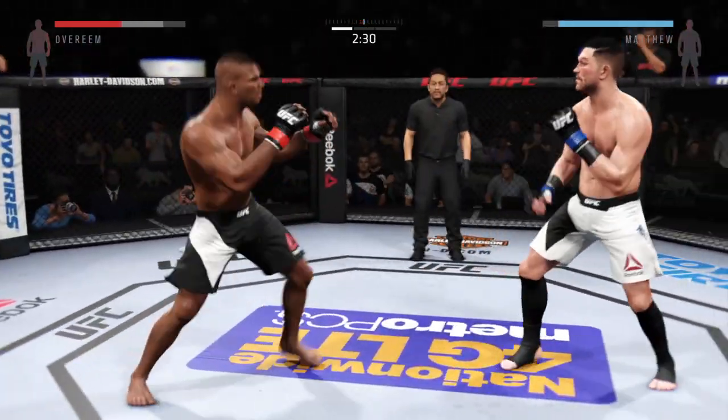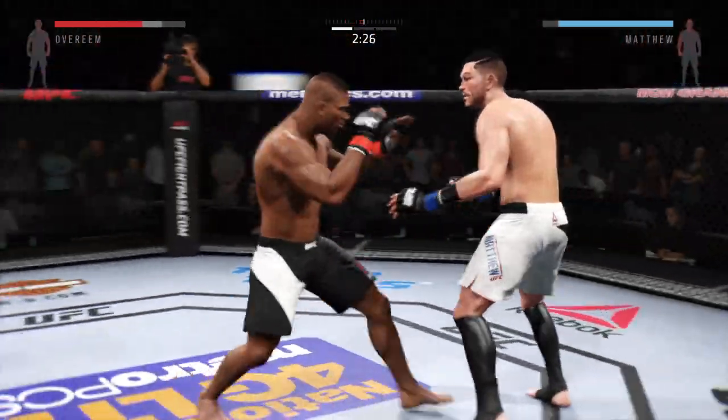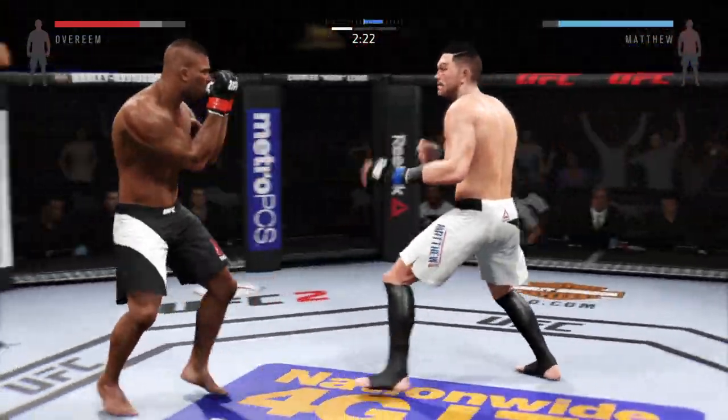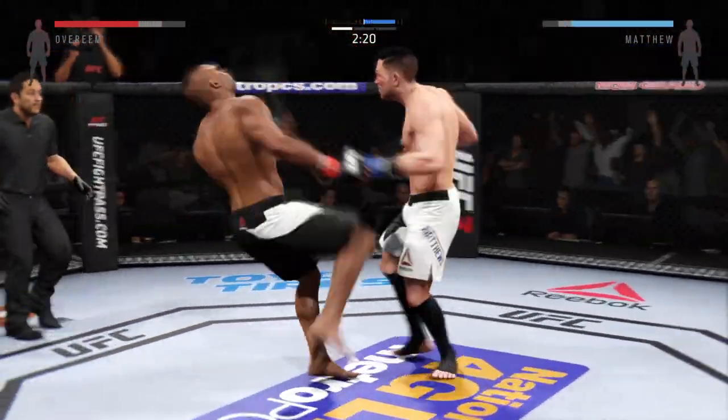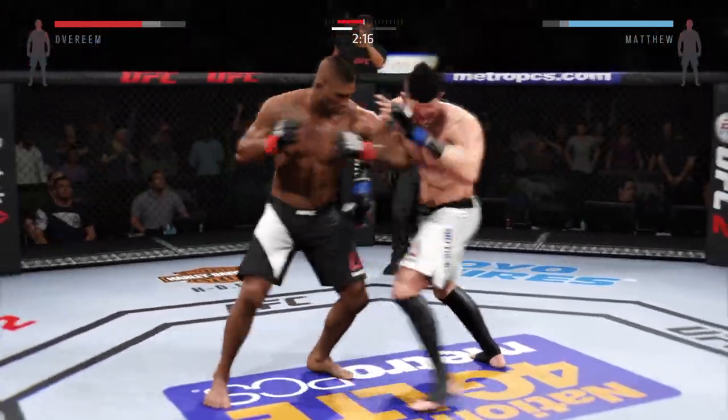Stay tight. Punches and punches. Combo — and he lands the head kick. With the hands. Set it up. Stay sharp in there. Hands up. You can hear Overeem's head coach Greg Jackson encouraging him to keep his hands up. Nice job.